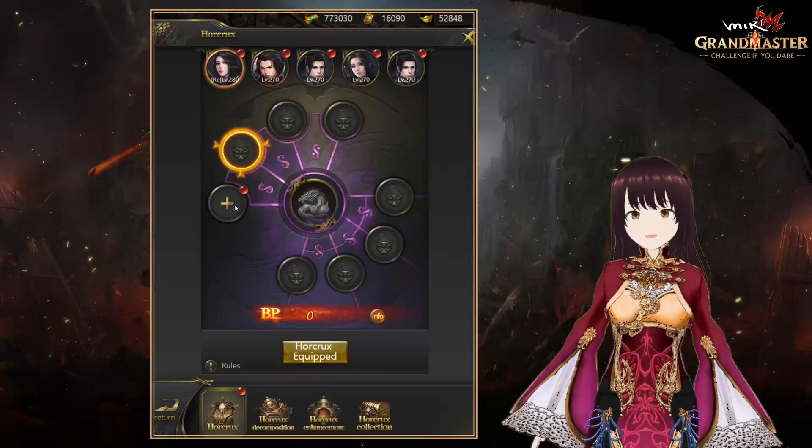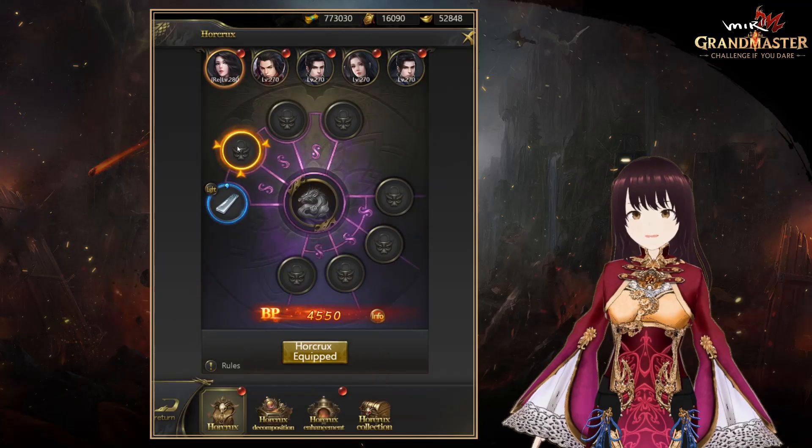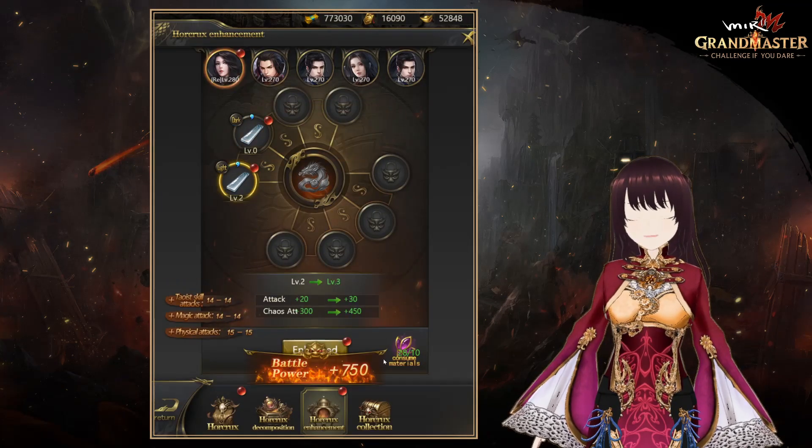At the end of the battle, you can get a new equipment set called Horcrux. Equipping the same set of Horcruxes activates set effects. If you equip all four pieces that make up the set, you can activate the special set skill.